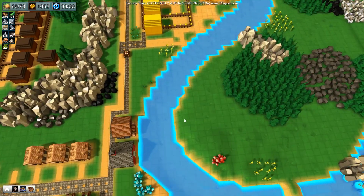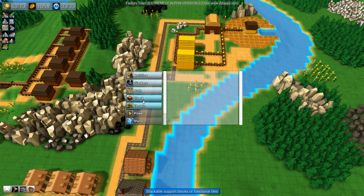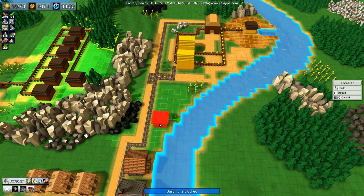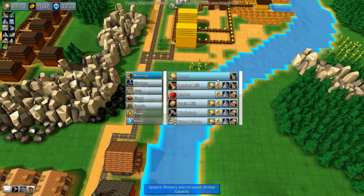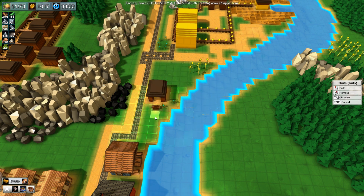We are actually very low on paper - probably because this lumber mill does not have a forester connected to it! So we're going to play around with that. I'm going to put in a forester - I meant to do this ages ago, don't know why I didn't, I was playing with other things. That forester will just stay there and supply this with paper. It doesn't need to be particularly efficient.